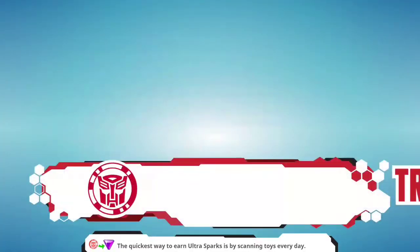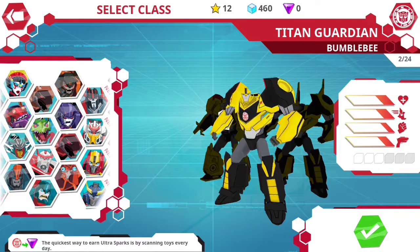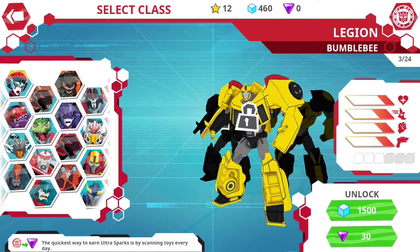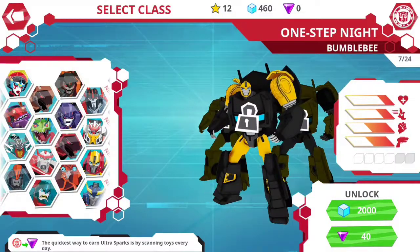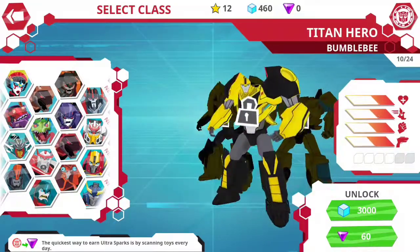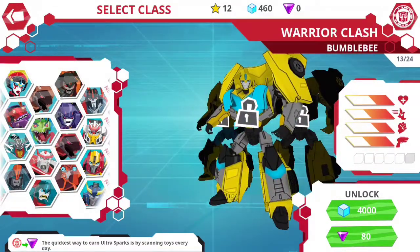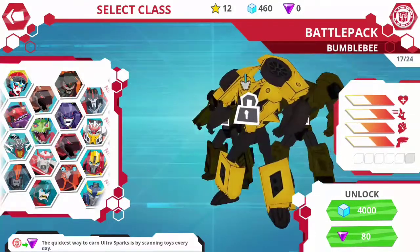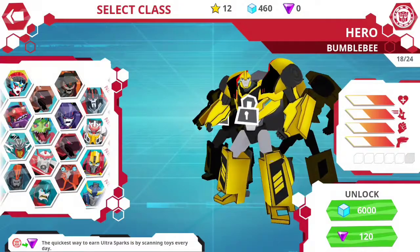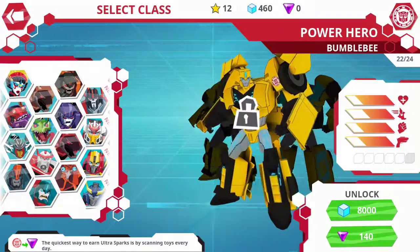The shopping cart is for unlocking characters. I don't have enough Energon or Ultra Sparks to unlock him. Switchblade Knight doesn't look too different. There's Warrior Asia, Titan Changer, Prowl Pack, Hero, Hero Knight, Hero Clash, Power Surge, and Power Hero.